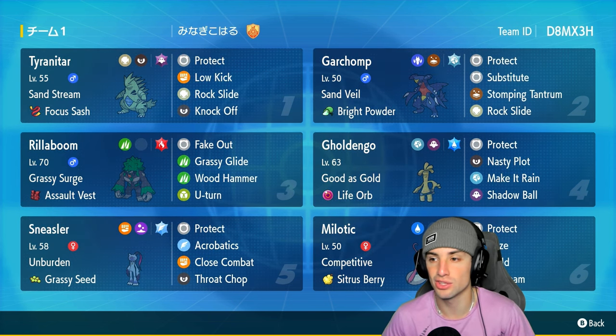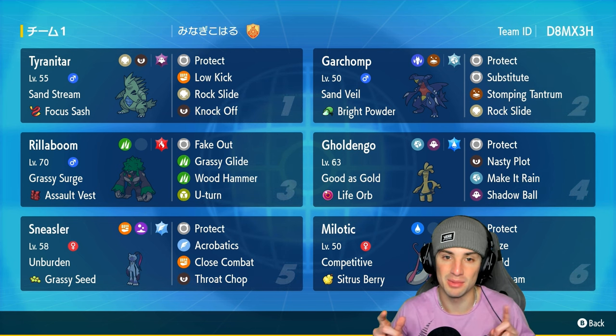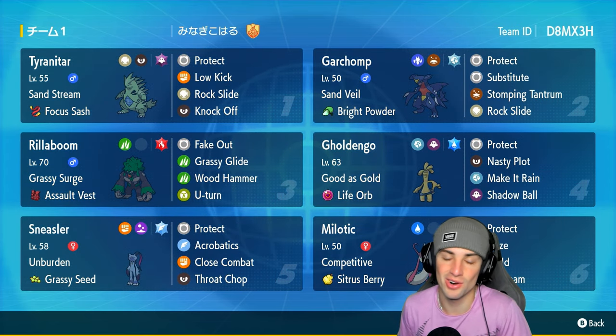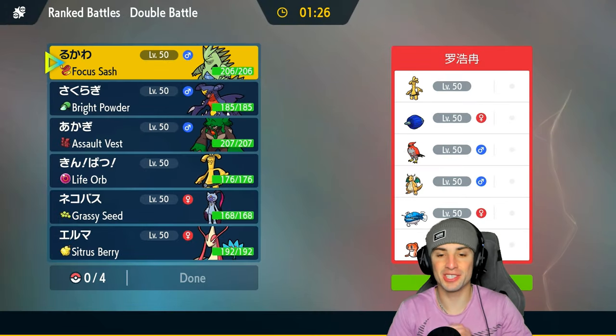This is the team! If you guys want to rent it, the rental code is at the top right-hand corner. If you enjoy today's video, don't forget to smash that like button and subscribe to the channel. Without further ado, let's hop into match number one showcasing Tyranitar and Garchomp in ranked Regulation G.